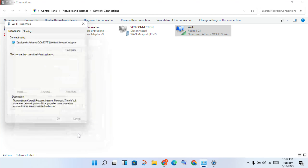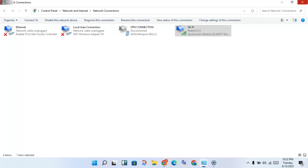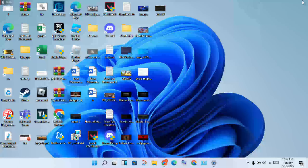Click OK to finish and confirm the settings are working. Close all windows. Then go to the next step: update your graphics drivers. This step is to ensure your graphics drivers are up to date.